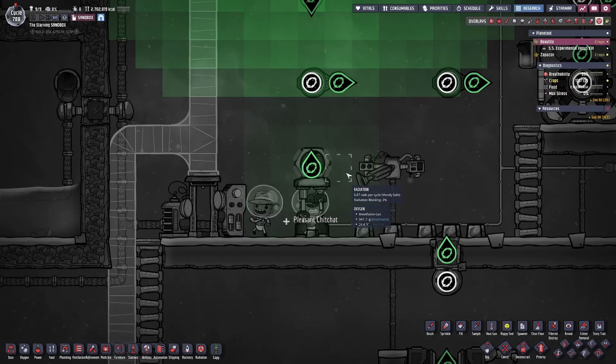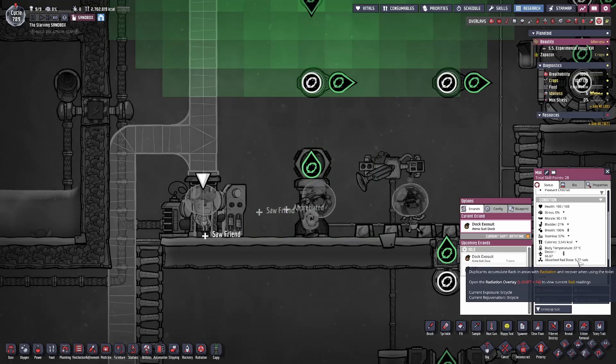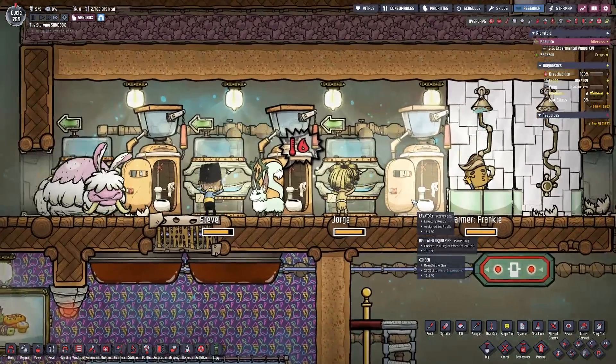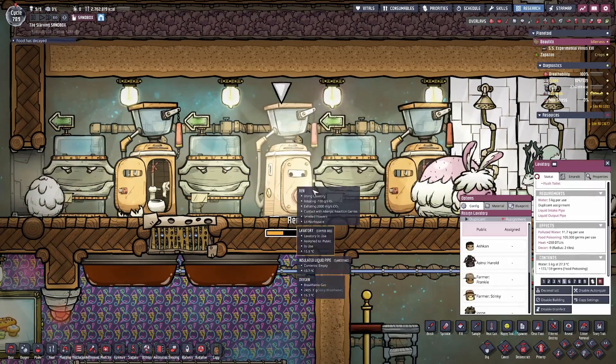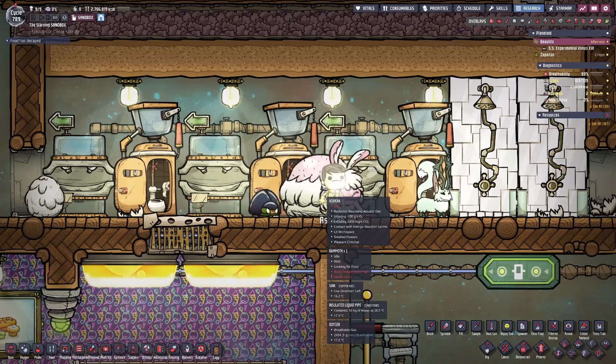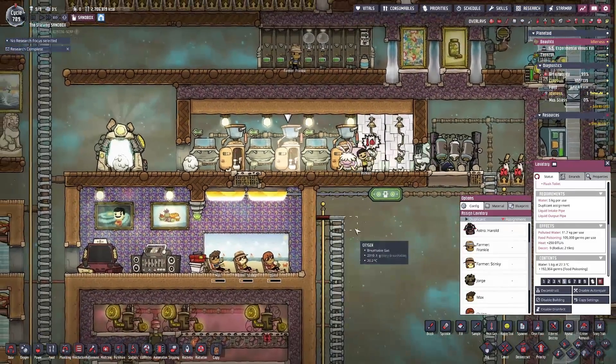That radiation is typically not enough to make your duplicants sick. If we pause the game, we're averaging around 6 to maybe 70 rads per cycle, which is considered mostly safe by the tooltip. If you go onto the overlay of your duplicants, it's going to show an absorbed Rad dose line telling you how many rads they've been exposed to. Duplicants can get the rads out of their bodies by using lavatories — it's really as simple as that.